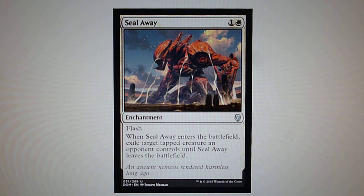Seal Away — it has flash. When Seal Away enters the battlefield, exile target tapped creature an opponent controls until Seal Away leaves the battlefield.